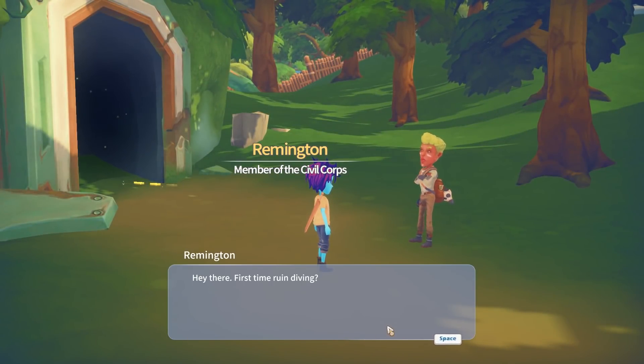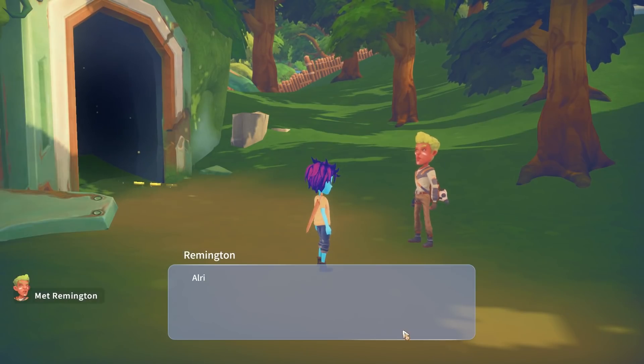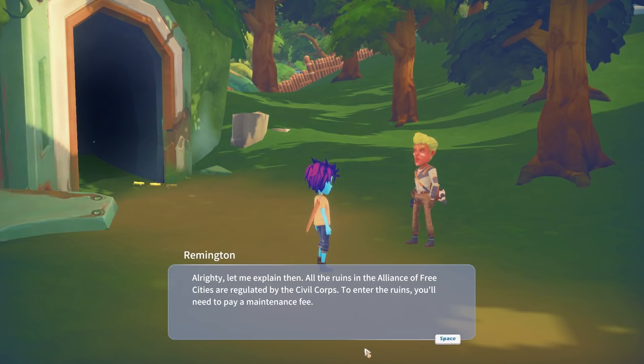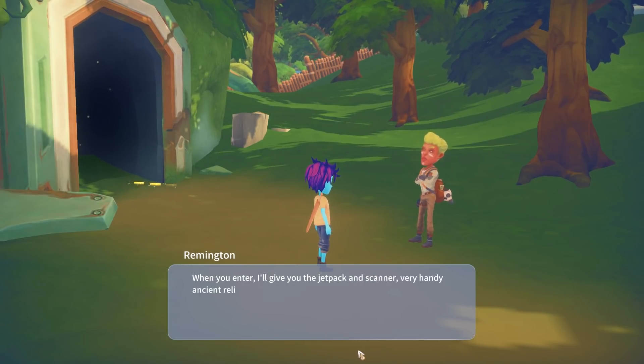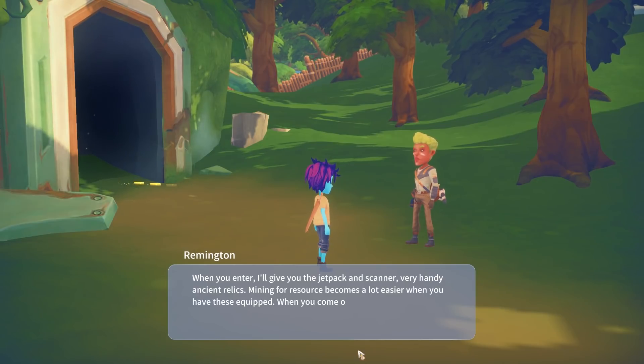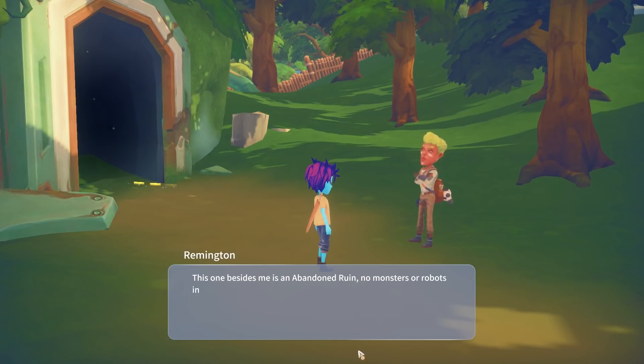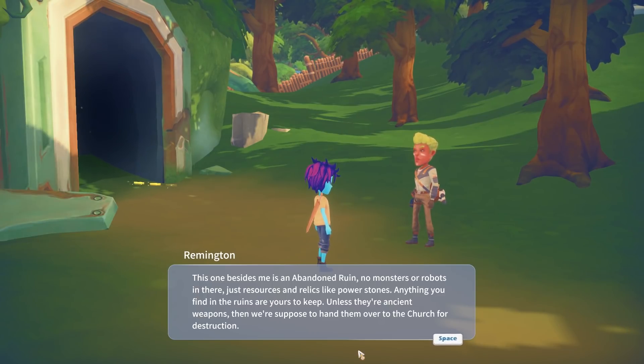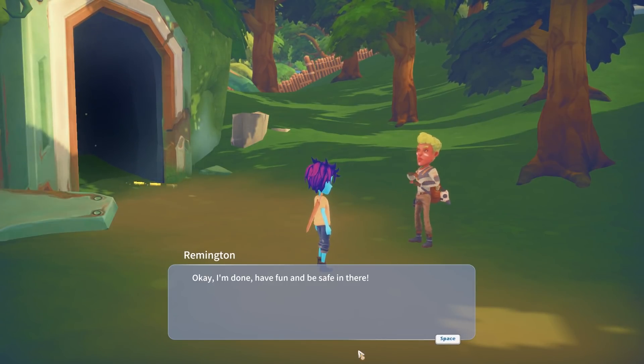Remington: 'Hey there, first time delving?' Yep. 'Alrighty, let me explain. All the runes in the Alliance of Free Cities are regulated by the Civil Core. To enter the runes you'll need to pay a maintenance fee. When you enter, I'll give you the jetpack and the scanner — very handy ancient relics. Mining for resources becomes a lot easier when you have these equipped. When you come out, we'll need them back since they are very rare. This one beside me is an abandoned rune, so no monsters or robots in there — just resources and relics like power stones. Anything you find in these runes are yours to keep, unless they're ancient weapons. Then we're supposed to hand them over to the church for destruction.' Okay, I'm done. Have fun and be safe in there.